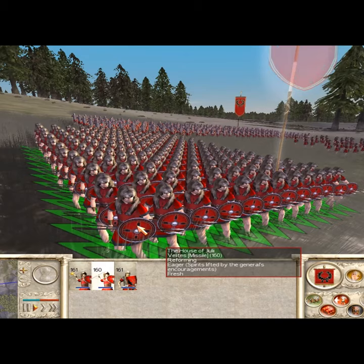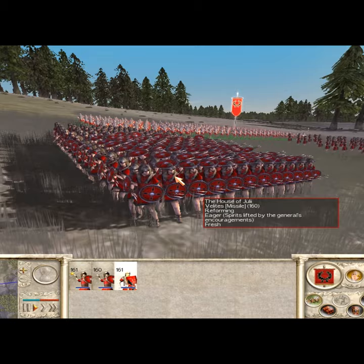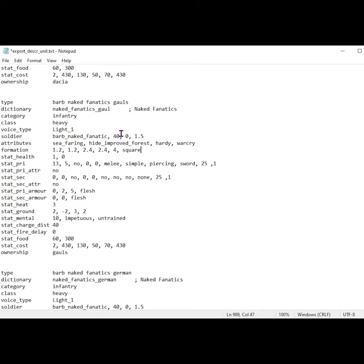While some modding can be very practical, some can be very silly indeed, and this probably falls into the latter category. A simple word addition in the export_descr_unit file gives all sorts of units access to the Testudo.